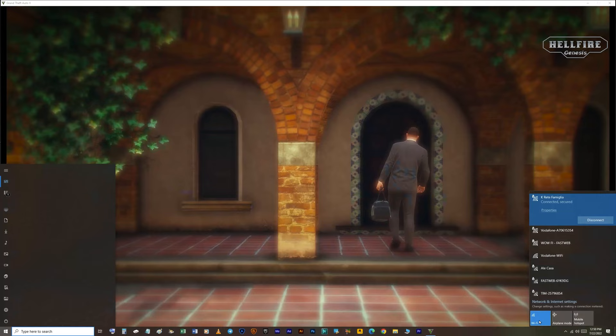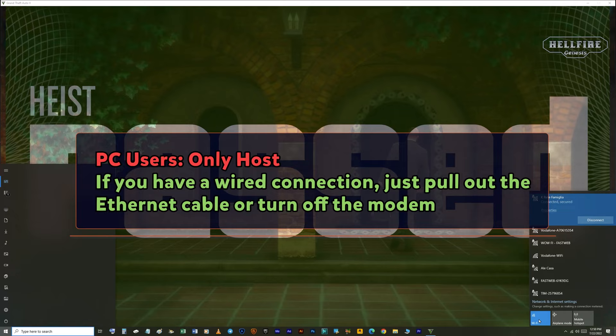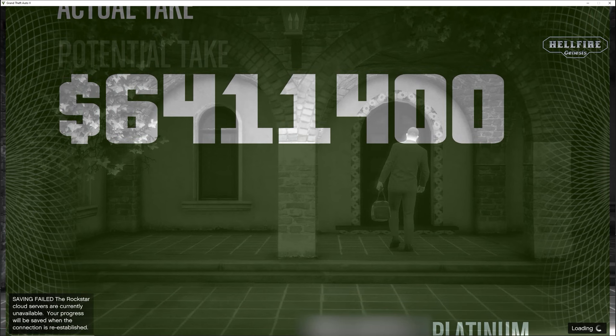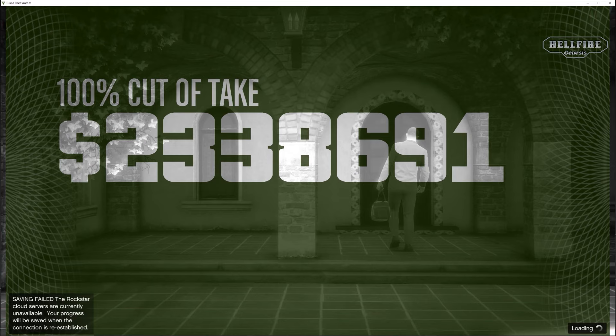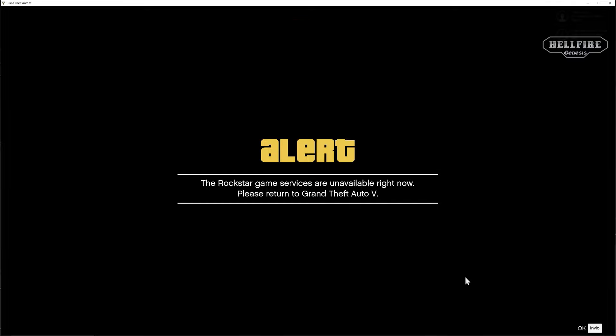For PC users, only the host needs to disconnect the internet connection when the Heist Passed screen comes out. For disconnecting, you can press Alt+Enter to go to windowed mode and turn off the Wi-Fi or use airplane mode. If you have a wired connection, just pull out the ethernet cable or turn off the modem. Make sure you follow the steps carefully because if you miss a step or didn't disconnect at the right time, chances are you will not get paid or the heist might reset and you'll have to do all the preparations again.